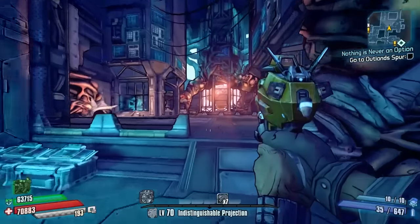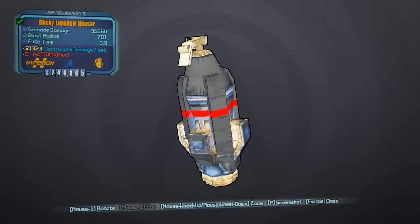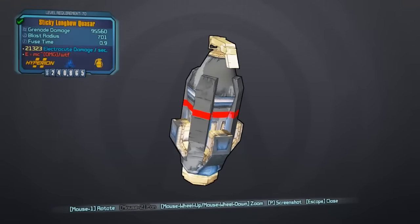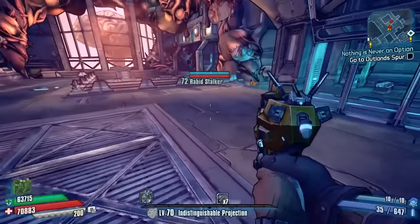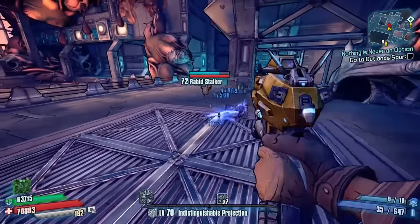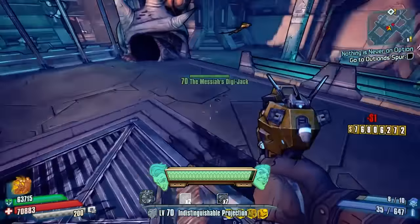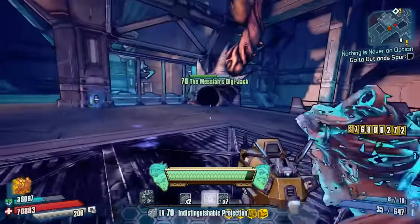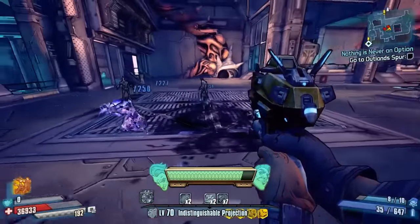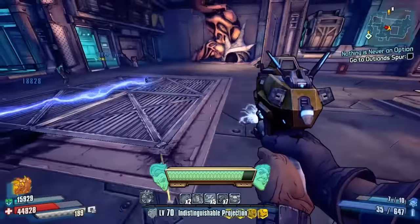Just missing out on the top spot is the Quasar, which I use a lot in these games. The main reason I use it is the very quick fuse time — it pulls enemies in and strips shields. This is my number one go-to shield-stripping grenade; it's absolutely brilliant. Right at the end there's also a nice little explosive shock burst.